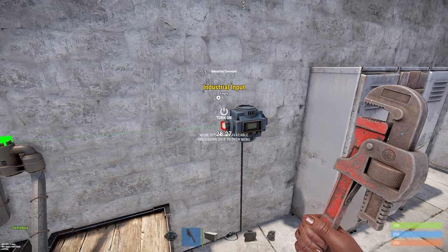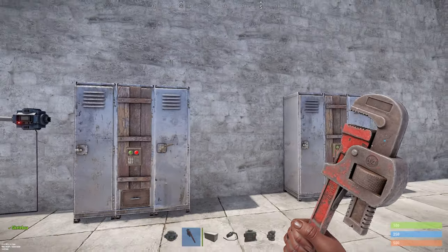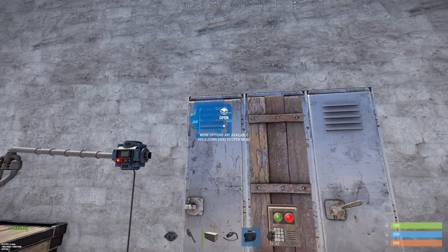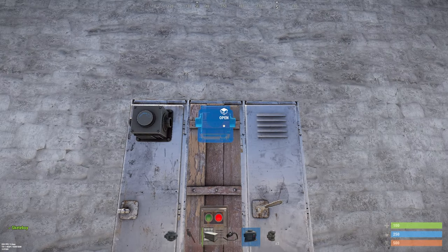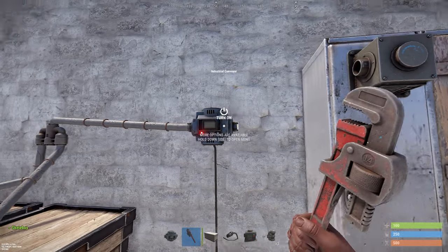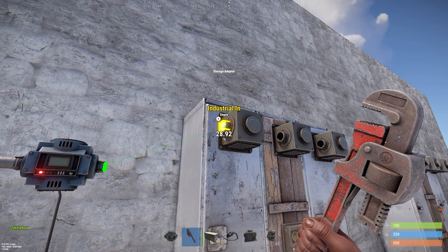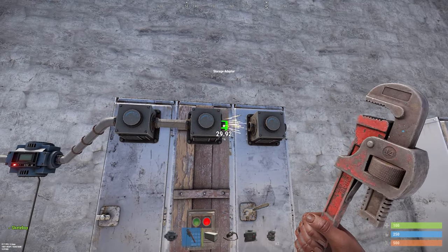For lockers, a locker has three storage adapter slots. You can put all three on, but you can also do one at a time. Take your wire tool and connect your industrial in to an industrial out, and connect them all up.